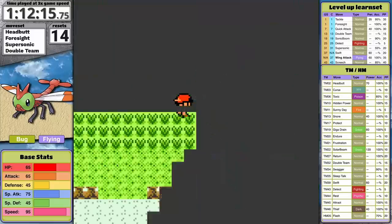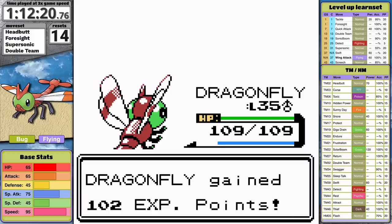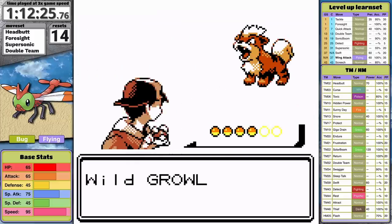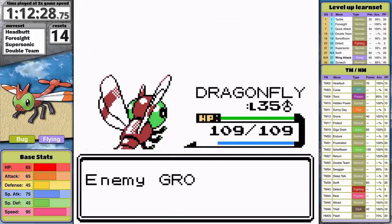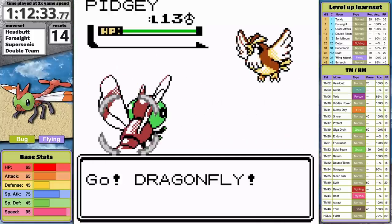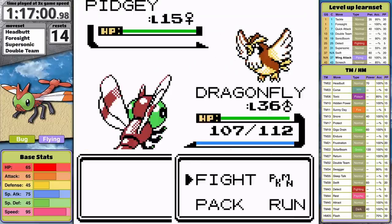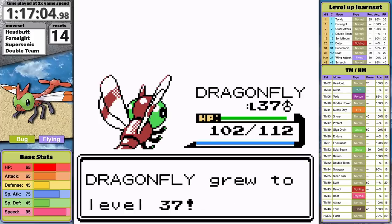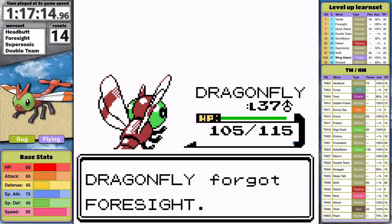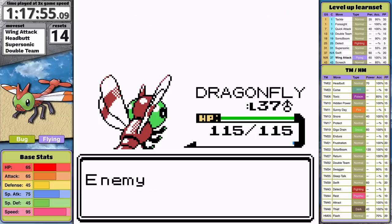I'm close to Wing Attack, and grinding against wild Pokemon is painful in Johto, but this STAB move is going to be the only consistent way to defeat the Ghostmaster without using Double Team. Wing Attack is just around the corner, and that's the best option. Once I learn it at level 37, I finally have a STAB move — that feels really good. Yanma is becoming a buff Dragon Bug. I knock Gastly out in a single hit — it feels so good. The following Haunter is just as easy.